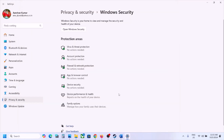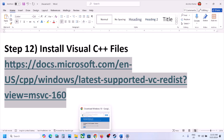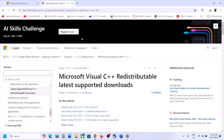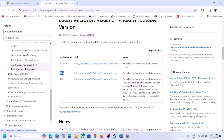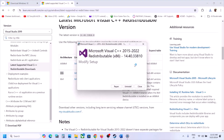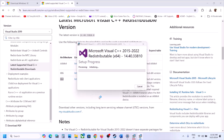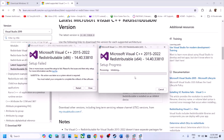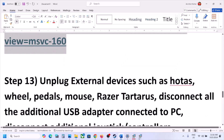The next step is to install the Visual C++ redistributables. Copy the link from the video description and open it in a browser — it will take you to the Microsoft website. Scroll down to find Visual Studio 2015, 2017, 2019, and 2022. Download the x86 version, run the EXE, and click Repair if available, or Install. Then download and run the x64 version as well. Once both are installed, restart your computer and launch the game.